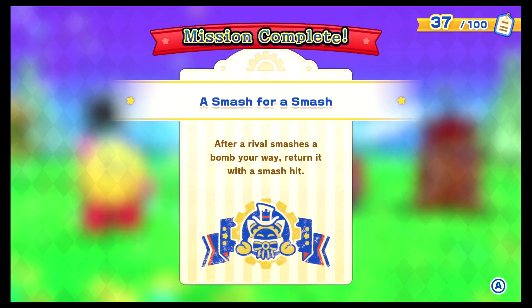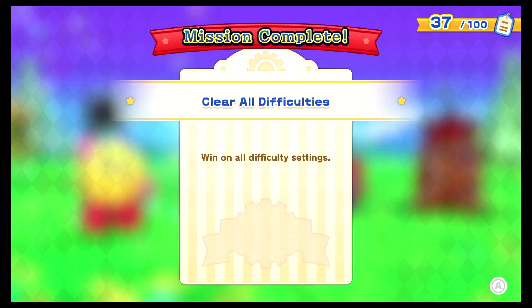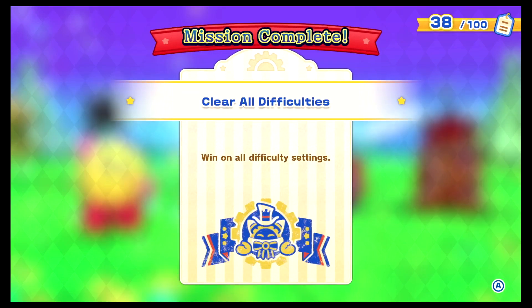We did it — first try on every difficulty! 36 seconds. Achievement unlocked: 'Smash for a Smash' — after arrival, smash a bomb your way and return it with a smash hit. We cleared all difficulties on the first try — two episodes in a row doing well!